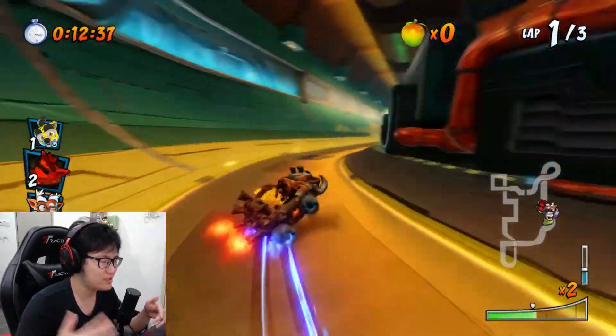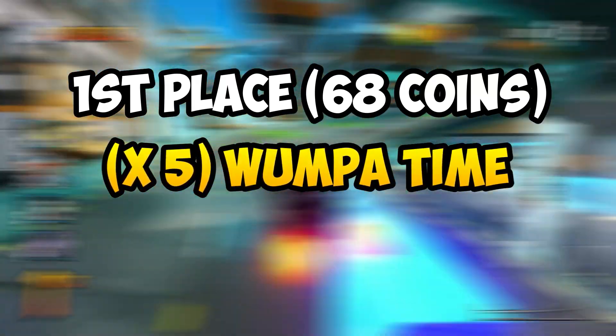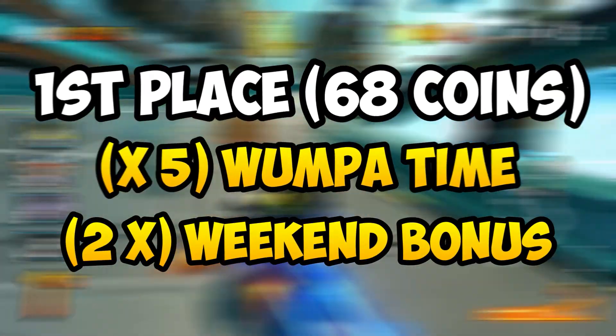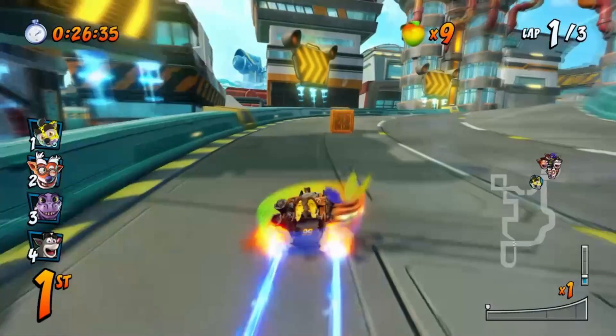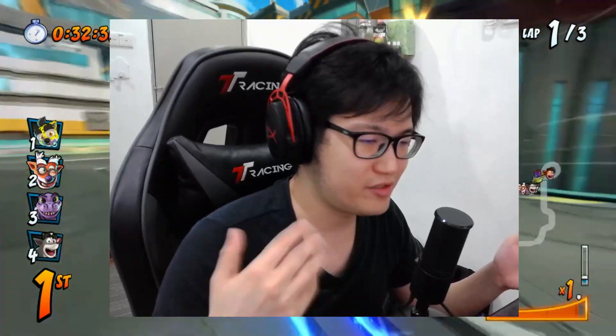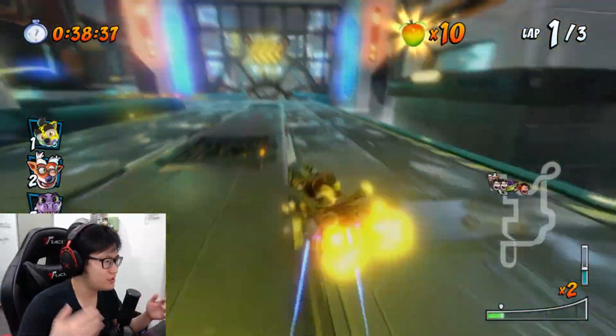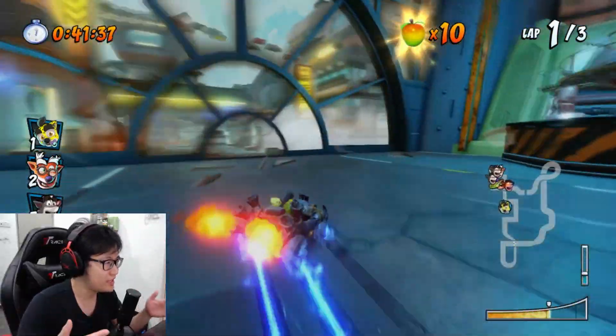Basically because of how much faster you can complete it, the payout at the end is actually pretty damn good. And if you're adding in the 5x Wumpa Time and the 2x Weekend Bonus, you're seeing up to about 680 Wumpa Coins per race in less time than Electron Avenue if you get 1st place in Android Alley. And again, you don't have to get 1st place — 2nd, 3rd, or 4th place is fine because the base coin value from Android Alley is quite high. So personally, you should vote for tracks like Electron Avenue and Android Alley in online lobbies. I'll put the full track calculations in the link in the description down below.